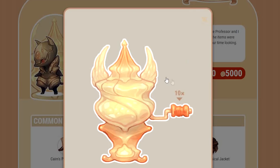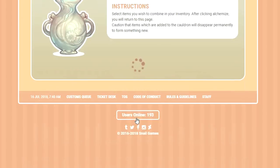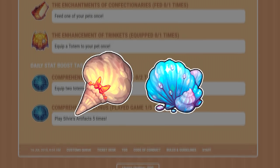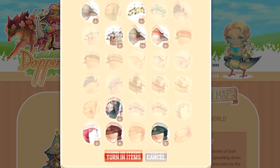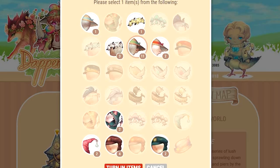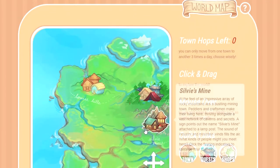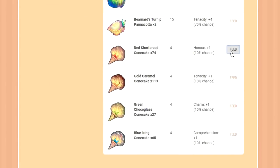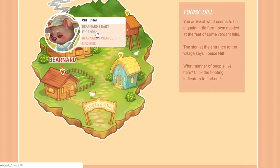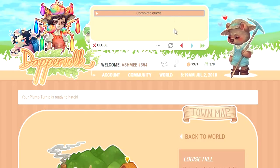Aside from those big updates, here are my top 3 favorite other notable additions from beta. Number 3: Cone Cakes and Candied Shells. They're such a small touch but so revolutionary — and tasty looking. They're guaranteed rewards from every daily errand you complete for an NPC; which one you get depends on which town you're in. They're designed to be extremely accessible pet food and alchemy materials that you don't need to spend potatoes to obtain, which DapperVolk absolutely needed for its balancing.